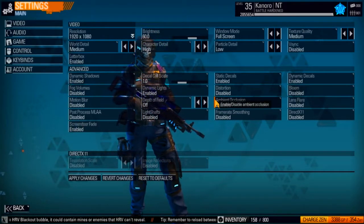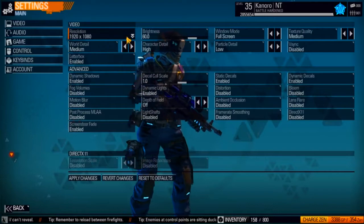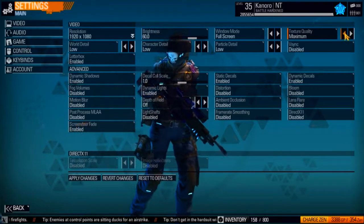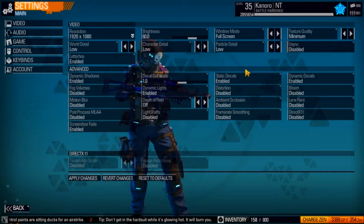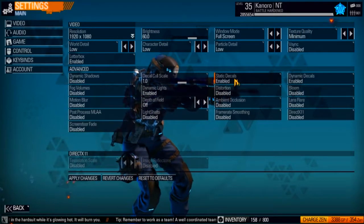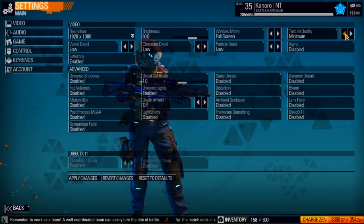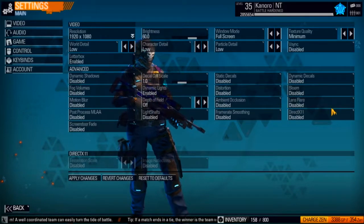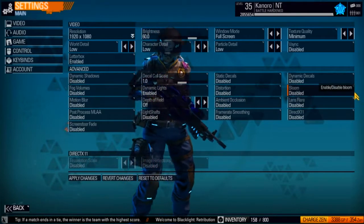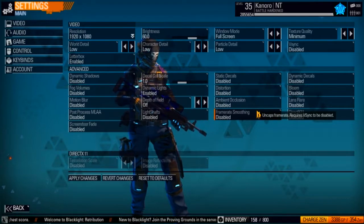If none of this seems to work for you, your last resort — or really your first step — would be to turn every single setting to the lowest possible. Play a few games, see where your framerate is, and if it's good, start enabling a few more settings like texture quality. If it's still good, enable a few more. If you enable one and your framerate drops, you know that setting is the culprit. Keep doing that until you find all the problematic settings.